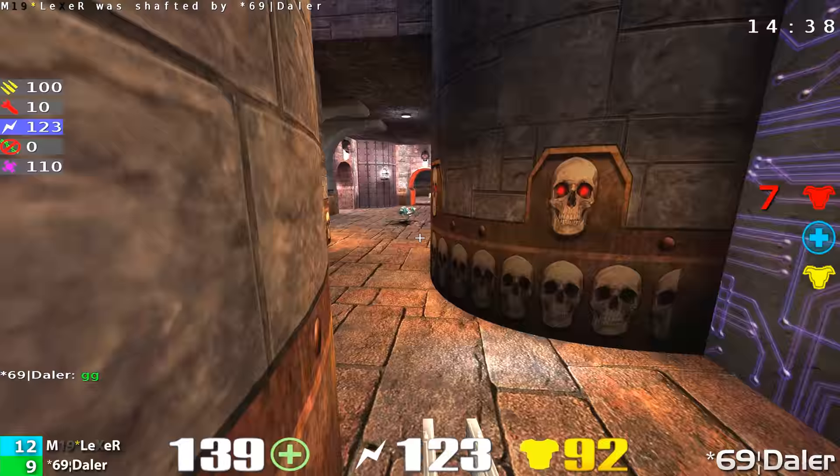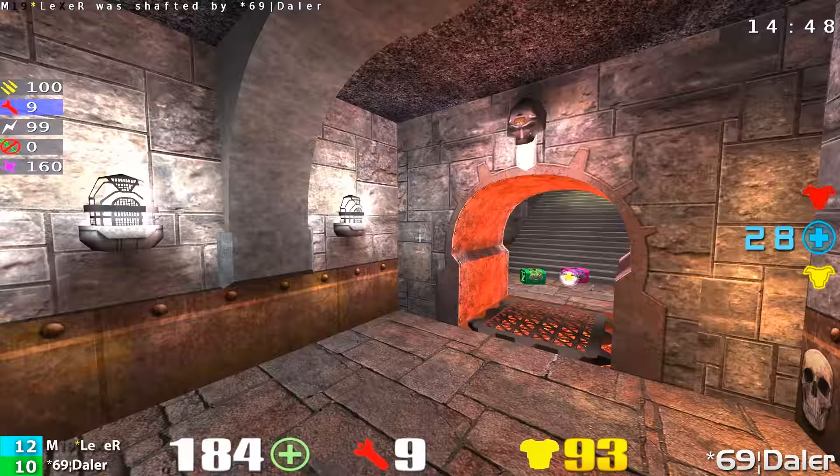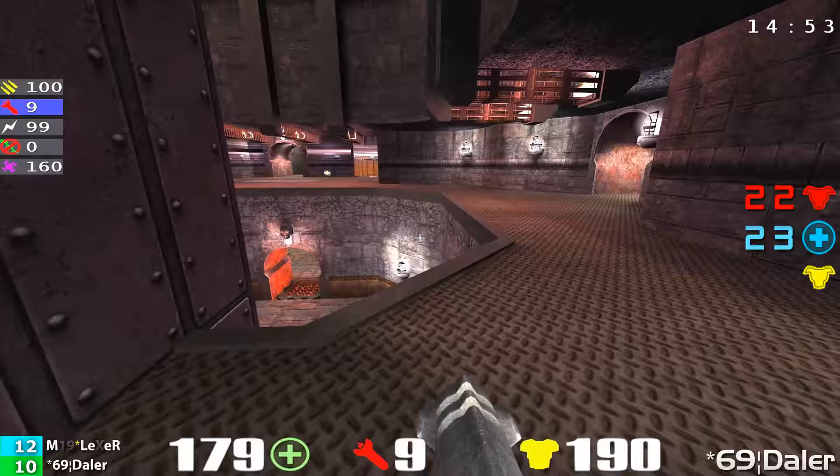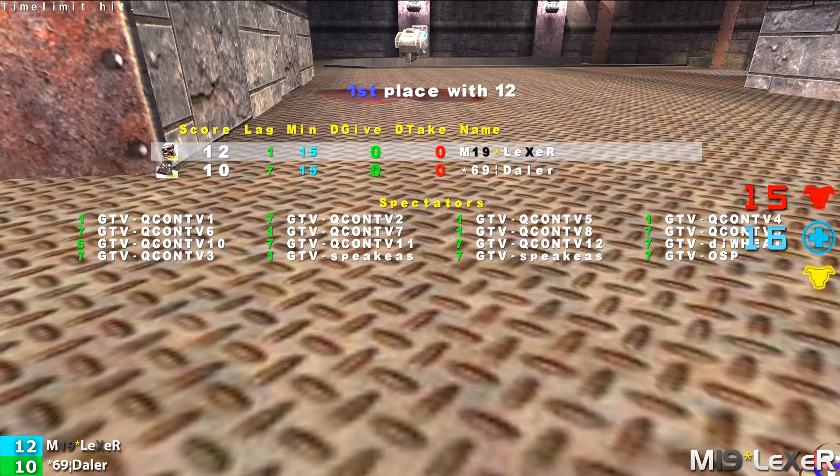Daylor giving it his all, making it a three-point game. But there's still not enough time. And Lexer did spawn, which is surprising. There's 15 seconds left but Lexer's not going to spawn anymore. Two-point game — 12-10. Awesome match. Excellent work by Daylor, but Lexer walks away with the win. He is your Quake 3 1v1 duel champion. Congratulations to M19 Lexer.